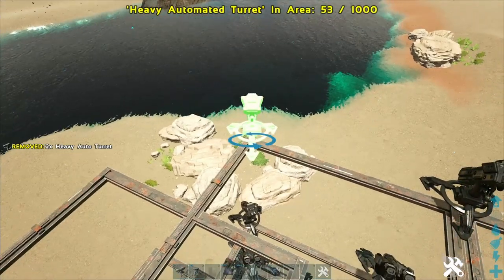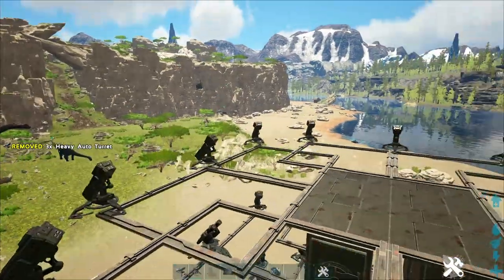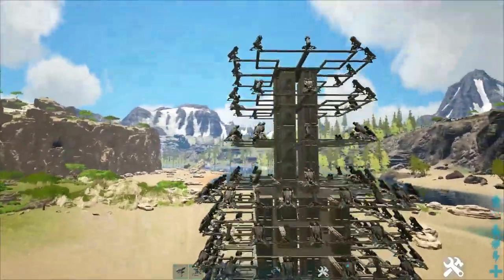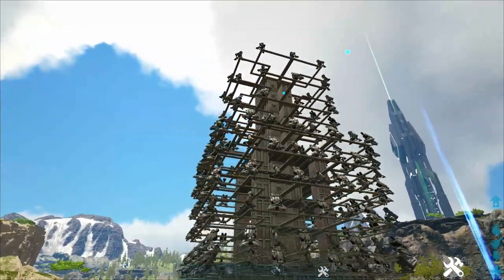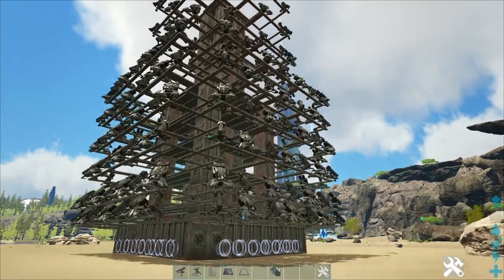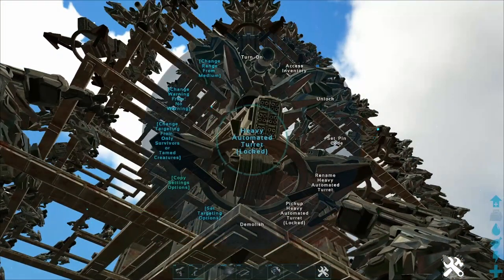In the very top, I like to do all heavies. That way they can't be shot out by a Tech Tapejara saddle. I don't show it in the video, but I like to usually put those all on the very top set to players only. That way they will shoot the riders off of the Tech Rex, Tech Rock Drake, or the Tapejara a little bit easier.